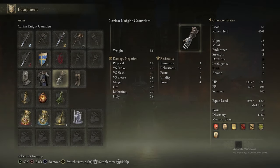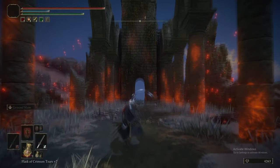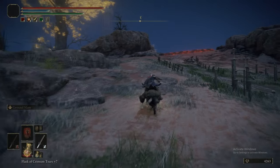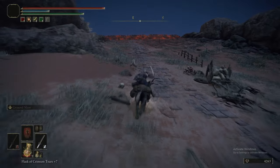Alright, welcome back to Elden Ring Ultimate Guide Part 17. Today is Caelid. If this is the first time you've watched any of these videos, then we recommend you watch the video linked in the description. If you've got any tips of your own, stick them in the comments or the pinned tips comment. But otherwise we are starting from — what church is that? Smouldering Church.